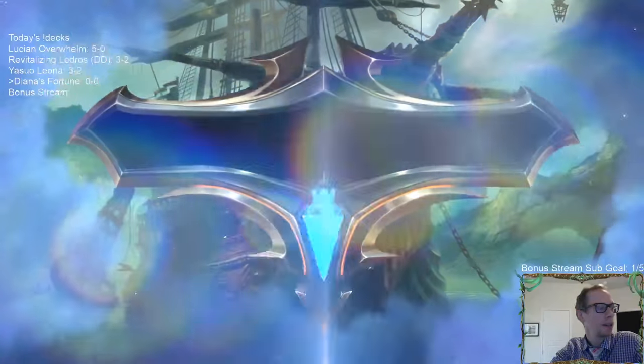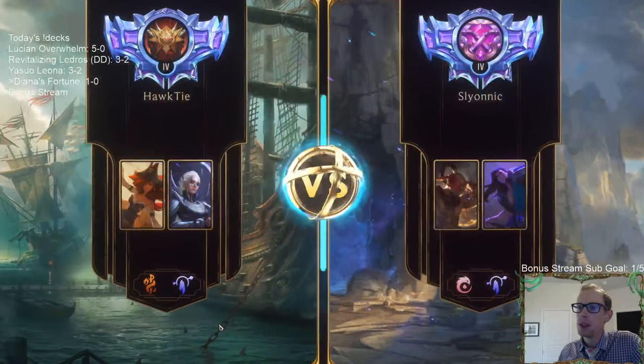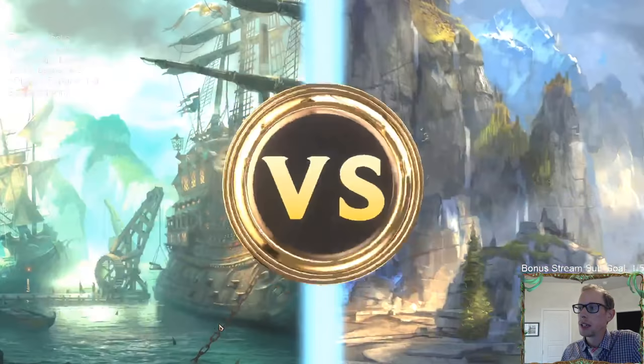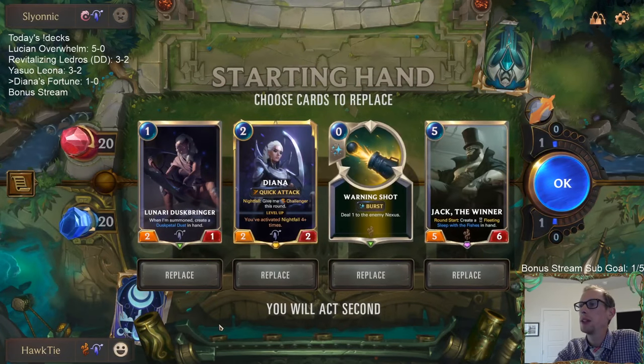One and zero for Diana's Fortune. We didn't use our new Nightfall stuff too much but we were still able to use Misfortune with all those attacks. Playing against Taric now - we haven't played against Taric too much. Taric with Lee Sin - interesting.